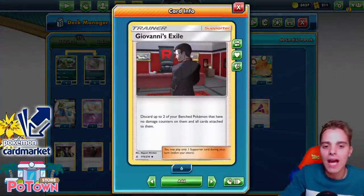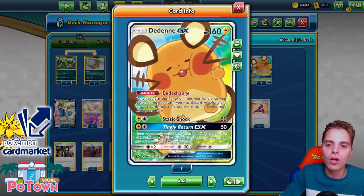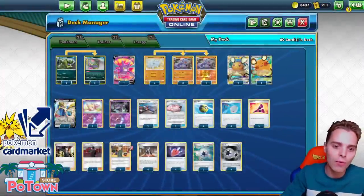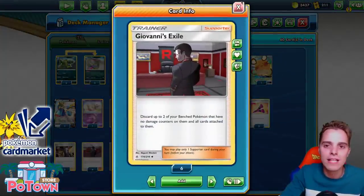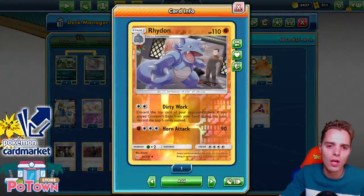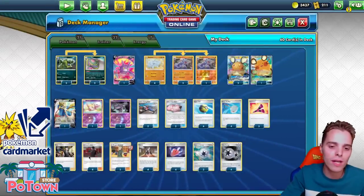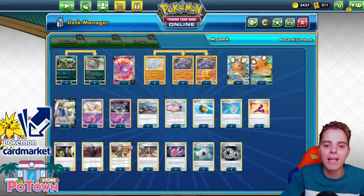With Giovanni's Exile, we can actually discard up to 2 bench Pokémon that we have on the bench. So you can easily resort to just discarding your Dedane because you're gonna go very crazy with Dedane. You're gonna disrupt the opponent with Yellhorn to put them in the confusion stages. We also have Lieutenant Surge to be able to spam 2 supporters at once, so you can use Giovanni's Exile twice. But Lieutenant Surge will allow you to use something like Boss's Orders and a Giovanni's Exile at the same time, or just a classic Marnie to put the opponent to a low hand size so they won't have an answer against you.